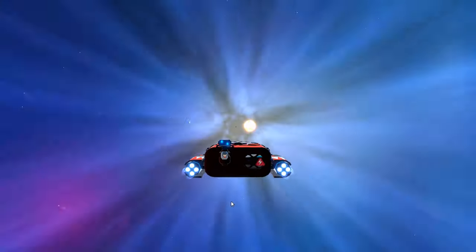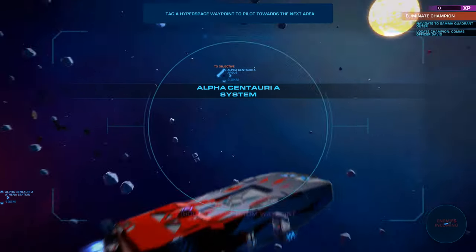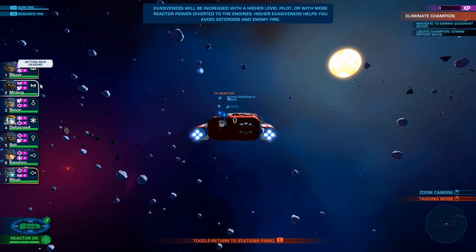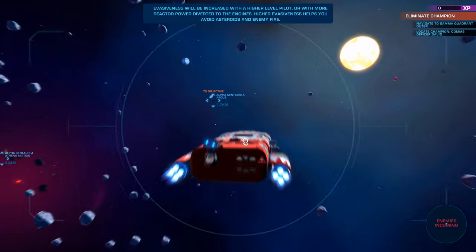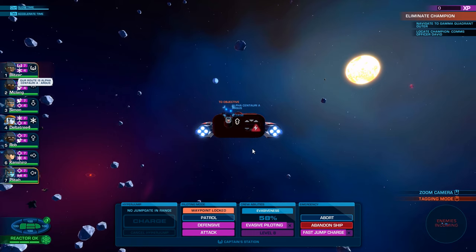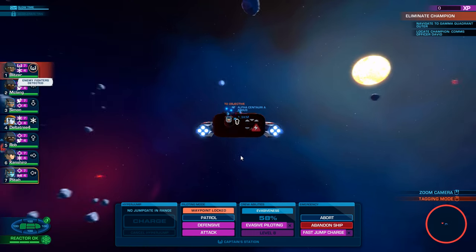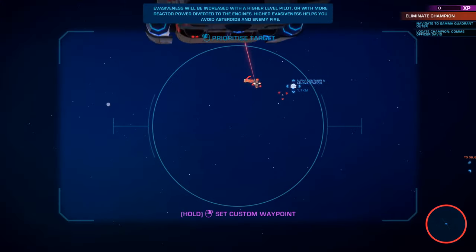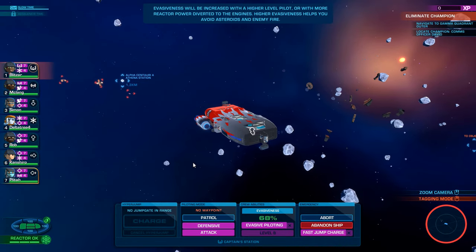We're going to use all the supports we can. To objective. Incoming enemies. If I do this and then do defensive - no, he just goes in a random direction. I haven't actually checked what the evasiveness was - 60, probably 69% something. Let's go defensive. 68% - that's very nice.